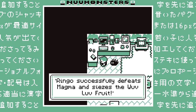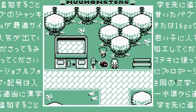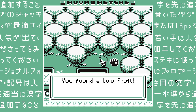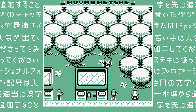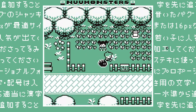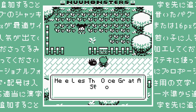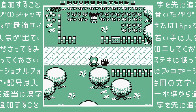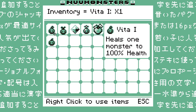Ringo successfully defeats Magma and seizes the Wu Love Root. It's supposed to be a... did you just see that? Just look at the tile I'm looking at. I literally just come out and I see something - levels up one monster. Holy crap, so it's a rare candy. I wonder what it does to his stats - is it harmful to his stats? Resto - I still don't know what this means.